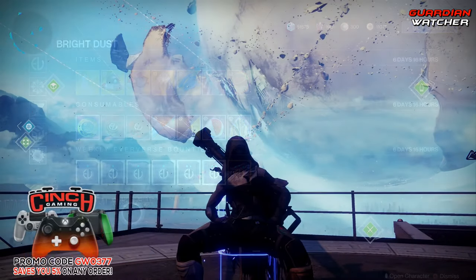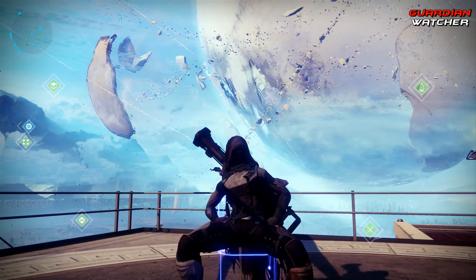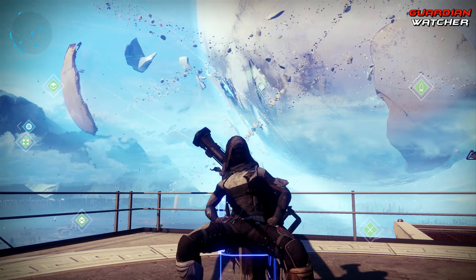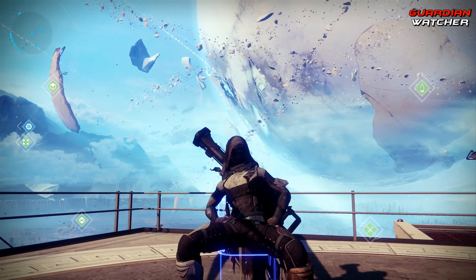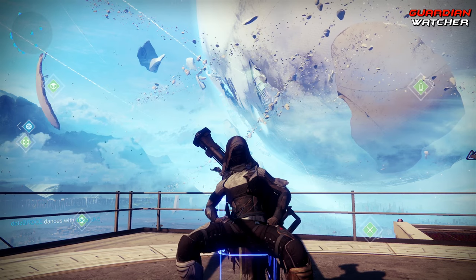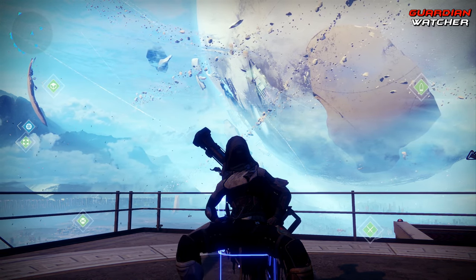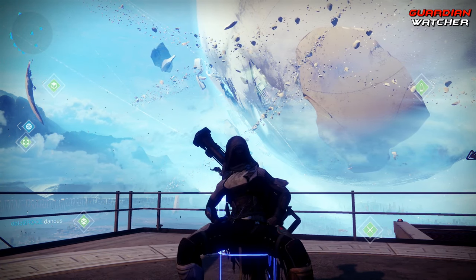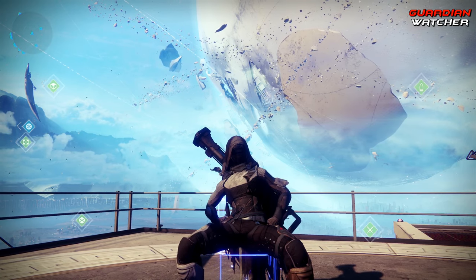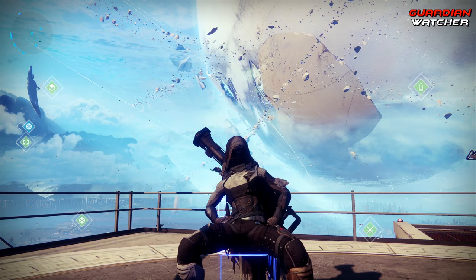I'm just going to go over update 2.5.2.1 — why they keep making extra digits on these I do not know, they should just keep it to a three-digit thing. As for the Solstice of Heroes, the Solstice Armor Step objective, which required you to defeat 100 mini-bosses in the EAZ, has been updated. It now only requires 50 mini-bosses instead of 100, and completing the boss phase while in the EAZ actually counts as 5 mini-boss kills. As for the Moments of Triumph, the end date has been extended to September 17th, changed from August 27th. The Moments of Triumph t-shirt claim has also been extended to September 17th.